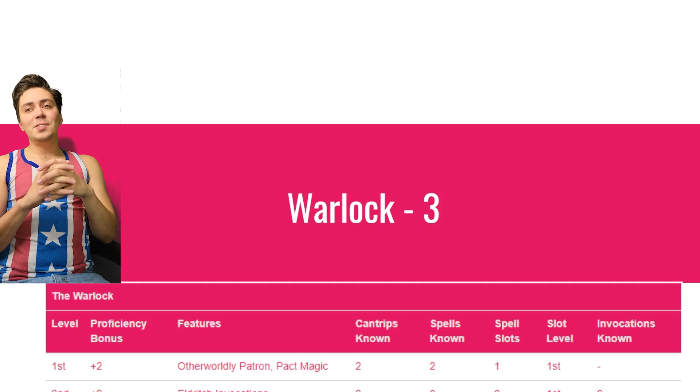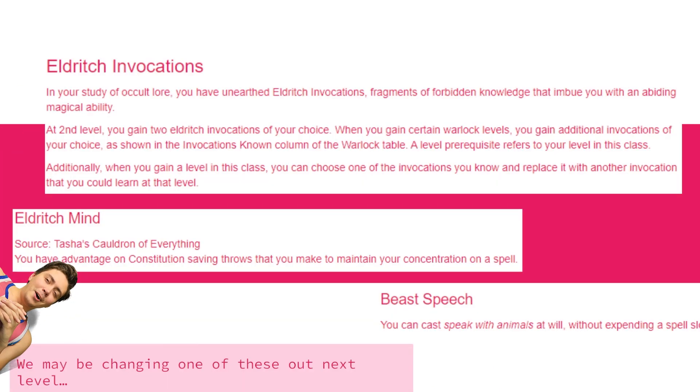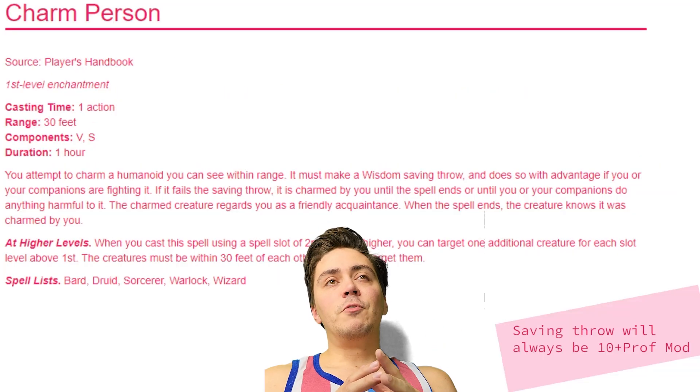We're not ditching our Genie yet — going to Warlock level 2, total level 3, to pick up Eldritch Invocations. Surprisingly, the invocations aren't the main reason we're continuing Warlock — there's one more level we need. But we can still get nice tangible goodness. I always recommend Eldritch Mind, because even though we may be in our jar, we won't always be — it gives advantage on Constitution saving throws to maintain concentration while we keep Bless up for our allies. I also recommend Beast Speech to collect intel from animals, or Witch Sight for Darkvision — your choice.